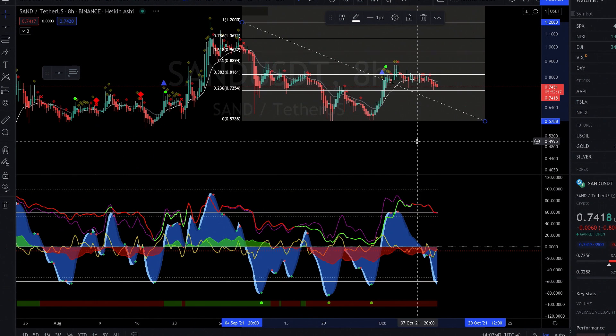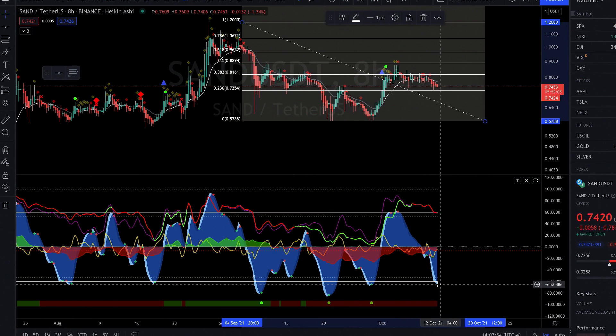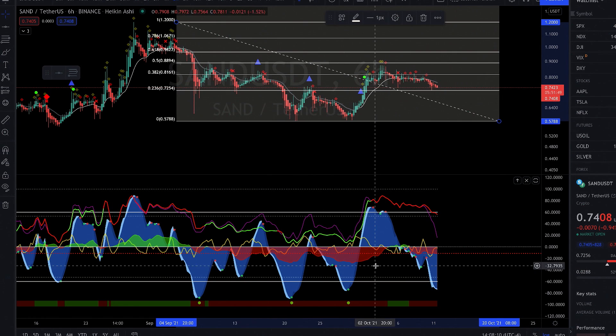On the 8-hour, this is what I really like — good curvature in the money flow, the red money flow coming up. It printed a little trigger wave but wasn't ready yet. We're about to print another green dot here, which could potentially bring us up. The main part I'd look at to take first profits is around 80 cents.